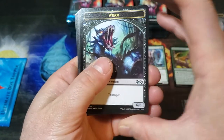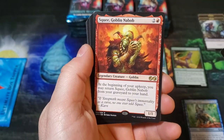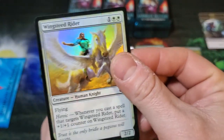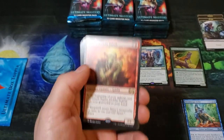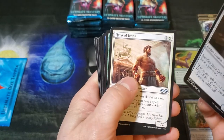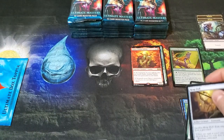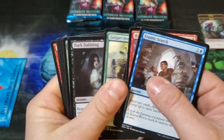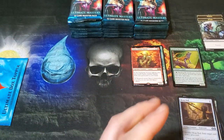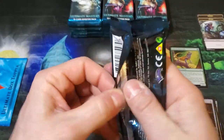Got the Worm and Wingstead Rider. Squee — what up Squee! That's a pretty foil for a common, still pretty. We got the Goblin Nabob, Heap Doll, Hero, Devoted Druid — worth a little bit. Frantic Search, Faithless Looting — just so many good cards that come out of these Ultimate Masters packs, very playable in many different formats.